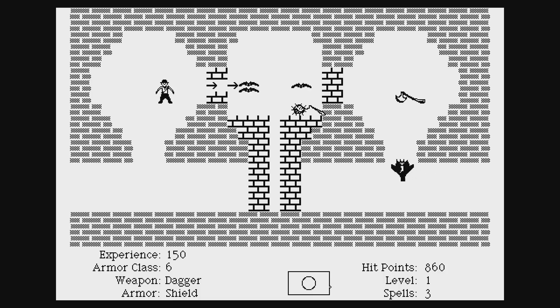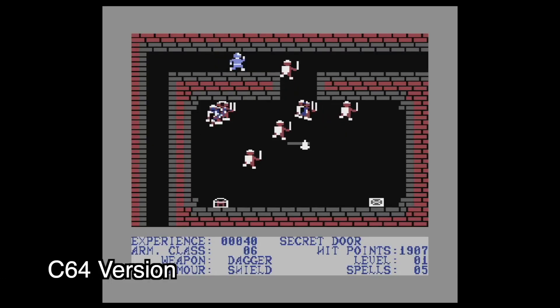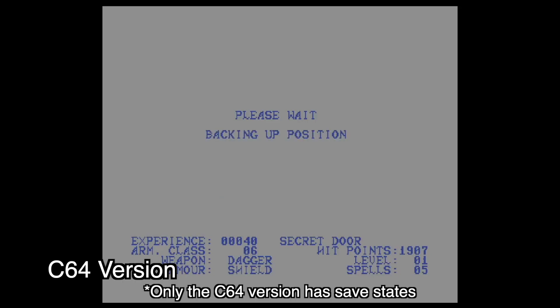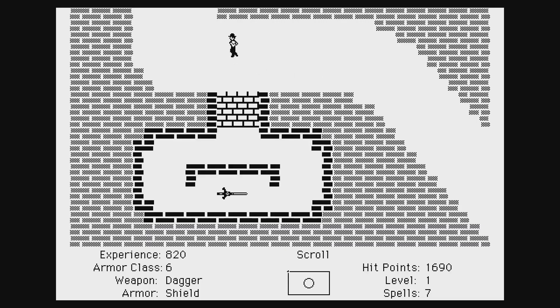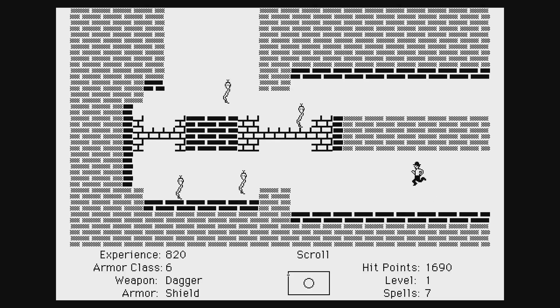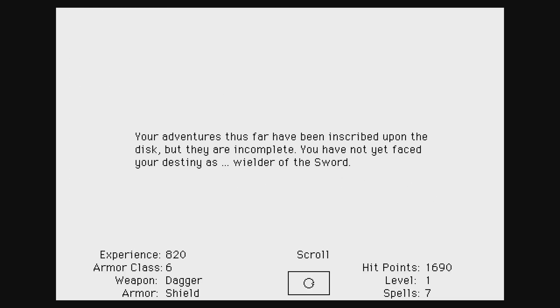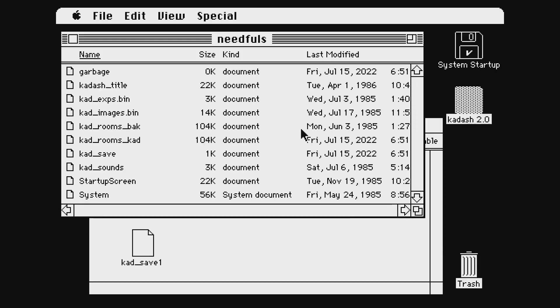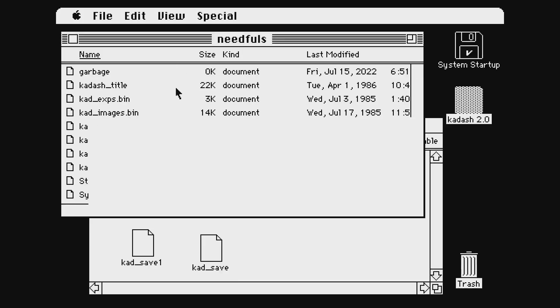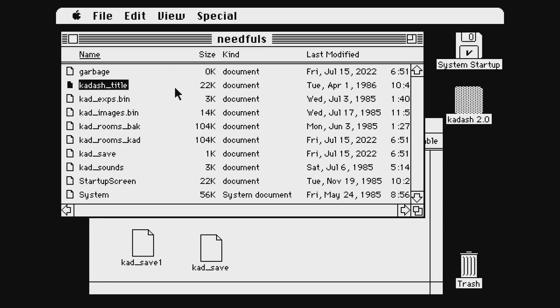Unfortunately, the Mac version is missing a couple of features that the other versions have: a difficulty setting, as well as the ability to save your progress and reload it in-game — essentially a save state. The Mac version won't let you reload your save data. It will let you save, but it forces you to quit the game when you save. It's essentially like a bookmark feature where you can only have one save file and it can only be reloaded once, when you boot up the game. I did find that you can launch the game from System 6 and make a copy of the KAD_save file to make a backup, and overwrite it to restore it — kind of a little hack to get more save files.